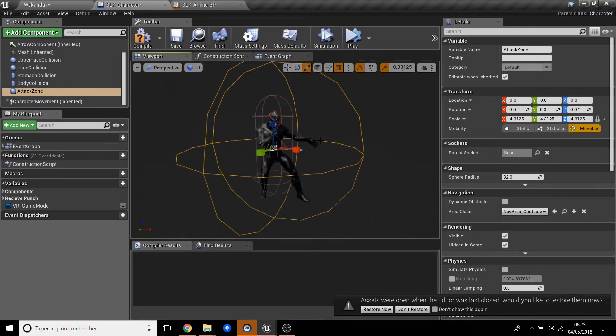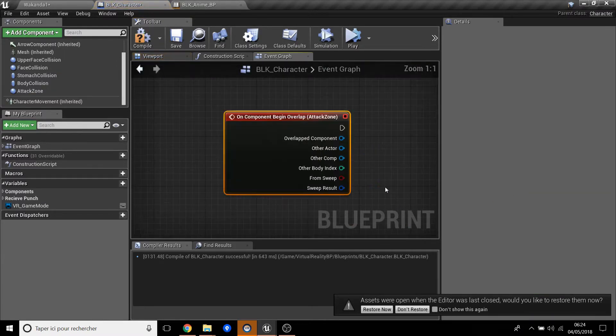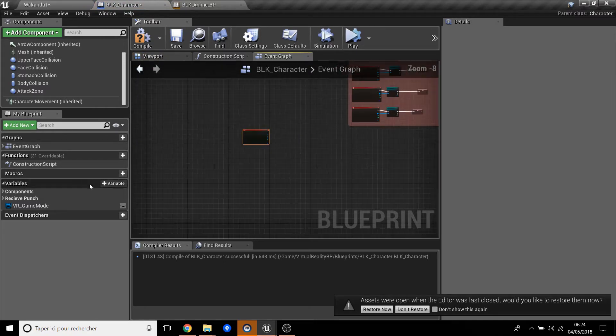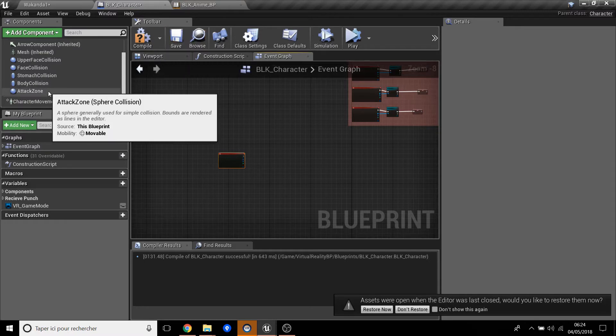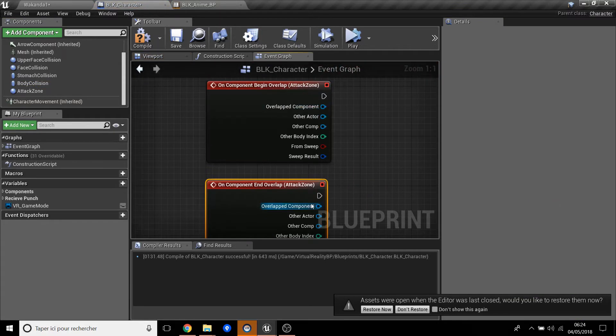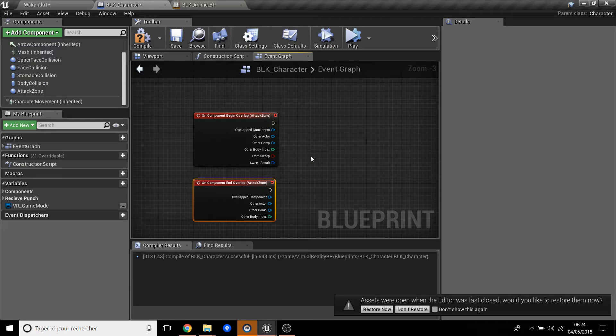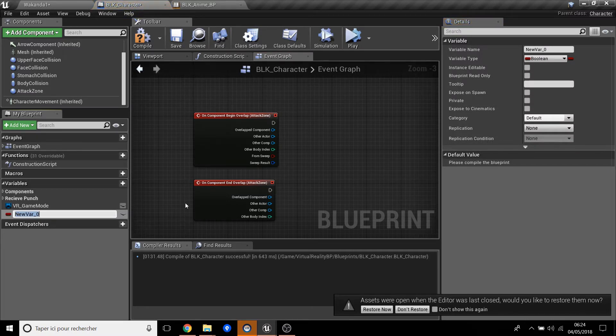Resize the sphere collision like this — I think that's enough. Now we go to Begin Play and set up the attack zone. We go back to Attack Zone, and on Begin Overlap, we will check: if the overlapping actor touches the VR headset, he will trigger the attack.